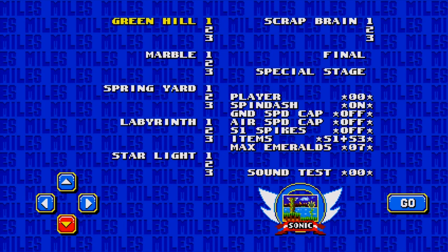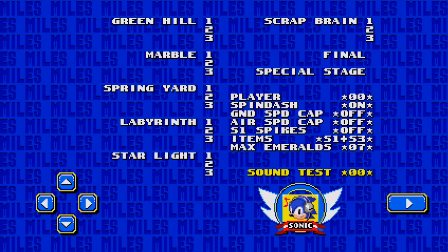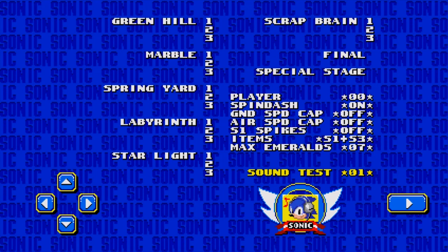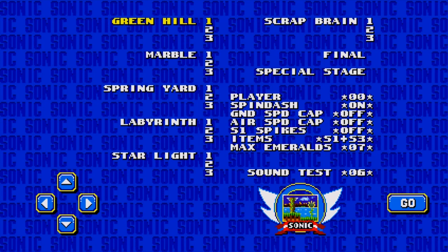If I set it to Sonic 1 and Sonic 3, I get an extra ability. I can also set the maximum chaos emeralds to seven, which means special things can happen and gives me an extra special zone. I'm going to cheat here by typing in the code 4126 because I don't want to bother collecting all the chaos emeralds manually. If you want to see the seventh special stage, go out of your way to find it yourself.